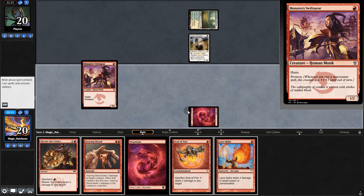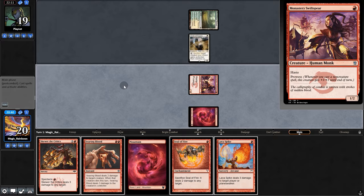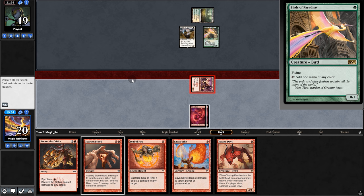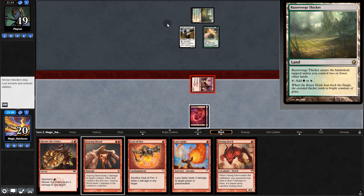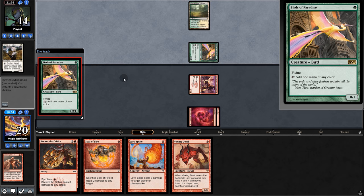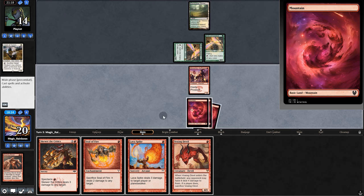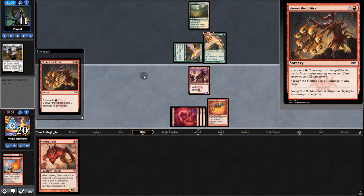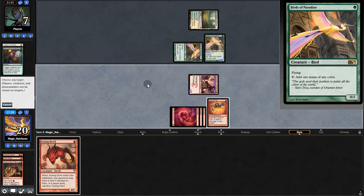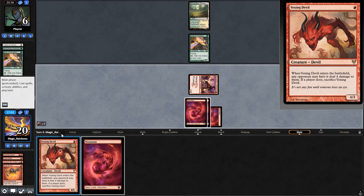Opponent plays Giver and Lava Spike. Play Monastery, try to scare them — they don't block. Power of bluffing. Opponent plays Birds and Vexing. Swing, they don't block. Searing Blood on Birds doesn't look like it'll work. They miss a land drop. Opponent goes to 14. Another bird, they pass back. If they're stuck on one land, we should spank the birds. Play Seal, Lava Spike, attempt to Skewer — they have a protection card. That still swings for four — they went to seven. Seal on their bird. They're just passing back and messing with us. Swing — no blocks. Try Vexing Devil — they let it stay. Opponent plays Disease, searching for a creature, grabbing it.